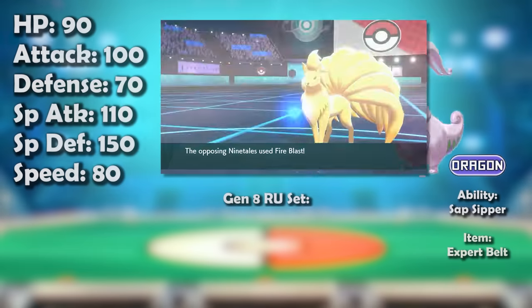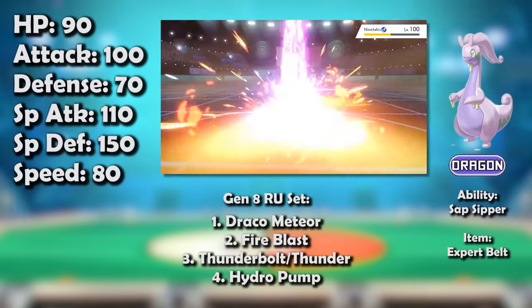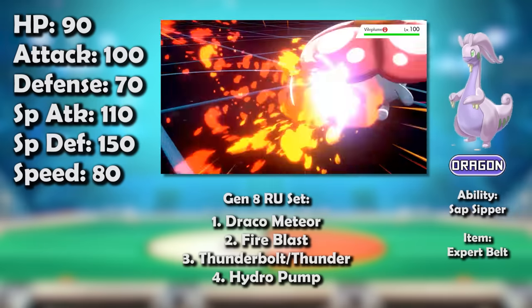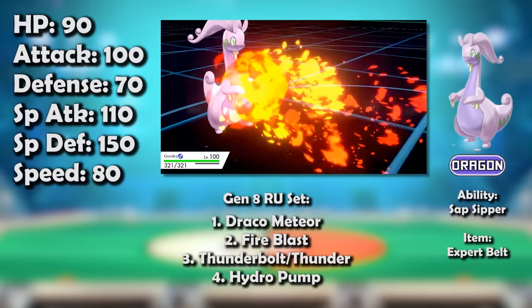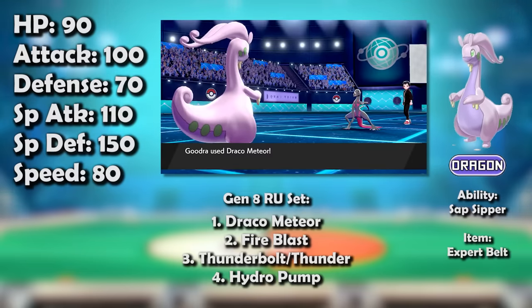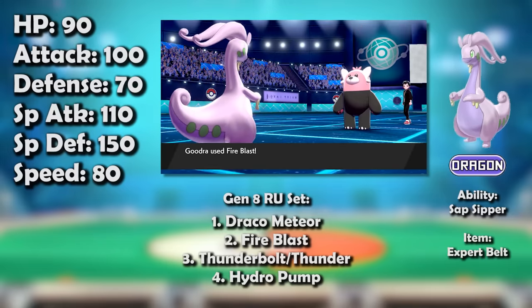Goodra returned to RU in Generation 8, and this time everything fell into place for it, largely thanks to the reduced Pokédex. Early on, it was an absolute monster — even considered broken by some. Whether it was picking apart the metagame with precision through its widespread coverage boosted further by Expert Belt, or blasting through the tier with the raw power of Choice Specs Draco Meteor, it was very difficult to withstand Goodra. It got a ton of opportunities by walling common Pokémon like Ninetales or Salazzle, and its speed was good enough to get the jump on Bewear too. There weren't very many good Steel or Fairy types in the tier, letting Goodra spam its powerful Draco Meteors with effortless aplomb — and even the few that were around, like Steel-type Silvally and Aromatisse, weren't exactly safe, mortally fearing Fire Blast or Sludge Bomb respectively.